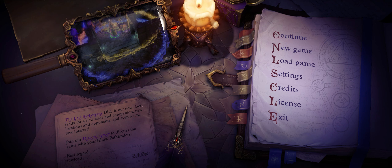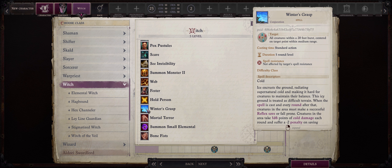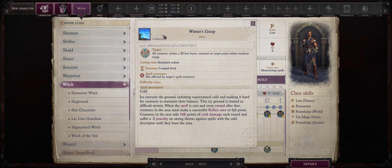Hello friends and welcome to today's Pathfinder Enhanced Guide. We are going to cover all of the new spells added in the latest DLC, The Last Sarkorians. It didn't just give us the new Shifter class, but also quite a lot of new spells — 9 total — and most of them don't even have anything to do with Shifter.